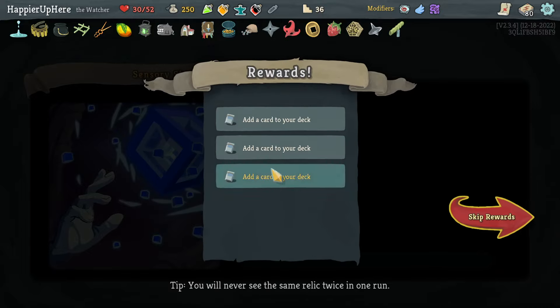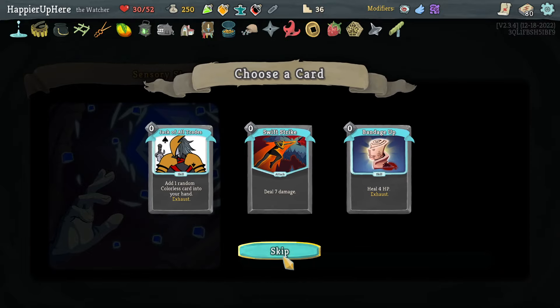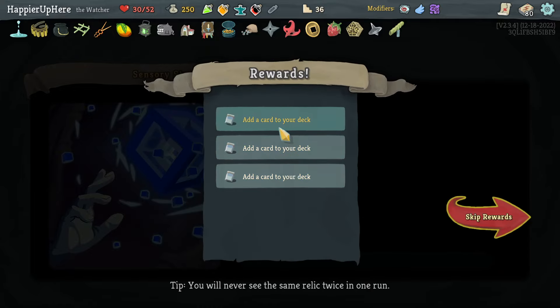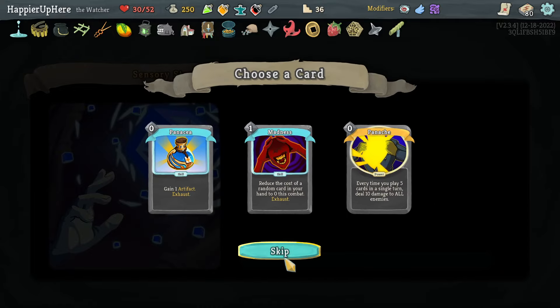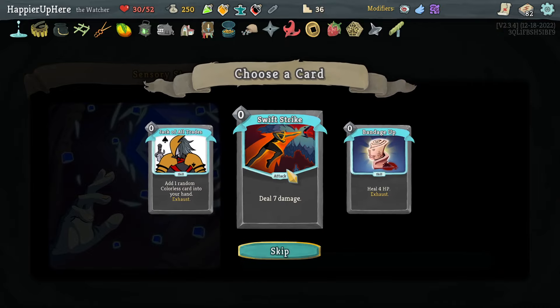I only had one Consecrate and I think just one Empty Fist — no, I had two Empty Fists. Let's take a third one. Here let's see what I get: Madness, Punishment, Panacea, Move. Not a huge fan of any of these. I guess I have two Swift Strikes although it will be very difficult to get a Collector bonus on those.